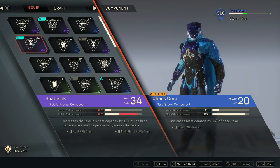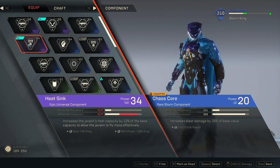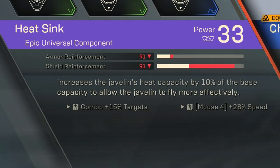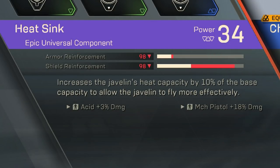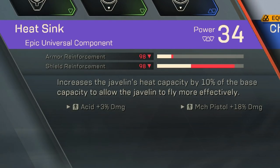Tip number 14: make sure that you salvage duplicate loot at the end of the mission screen. You absolutely want to do this so that you don't stockpile on a lot of useless loot. Tip number 15: not all inscriptions and not every single thing that you loot is the same. Some of the loot that you get has different bonuses, so make sure that you're dismantling the ones that have useless bonuses if they're duplicates.